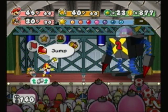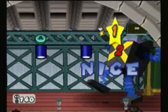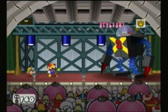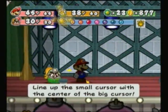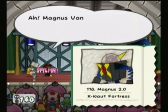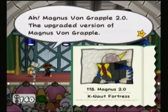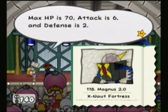Gumel is right, this fight is not... It's definitely a step up from the last version, obviously, but this fight isn't going to throw you for any loops, really. So let's go ahead and tattle on this guy. Magnus Von Grapple 2.0 — the upgraded version of Magnus Von Grapple. Each max HP is 70, attack is 6, and defense is 2.